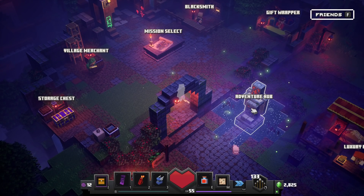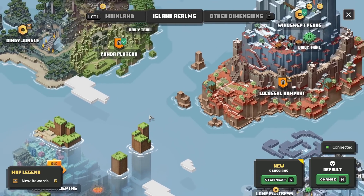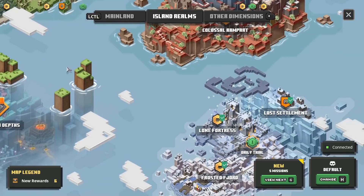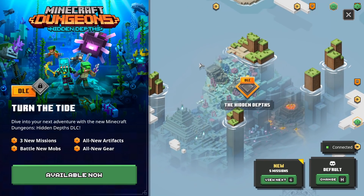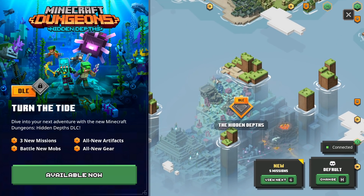Hello, ZebraHerd, welcome back to Minecraft Dungeons. Today we are heading back into the game with another DLC. Last episode, we finished off the final level for the mountain one — I'm forgetting the name — but we have our last island in the island realms right over here. This DLC will be the Hidden Depths, so we're going under the water this time. So with that being said, let's get started.